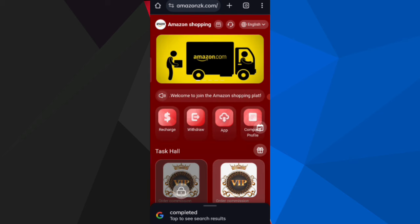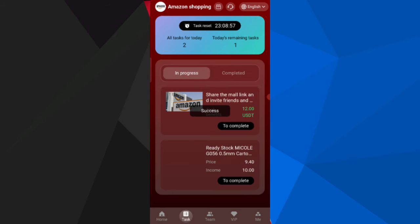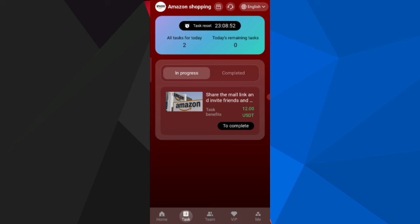Now I will show you how to see your tasks. If you finish your task, you will get your commission. Click on the Guide Task option and you can see on the screen that my task is successfully completed.